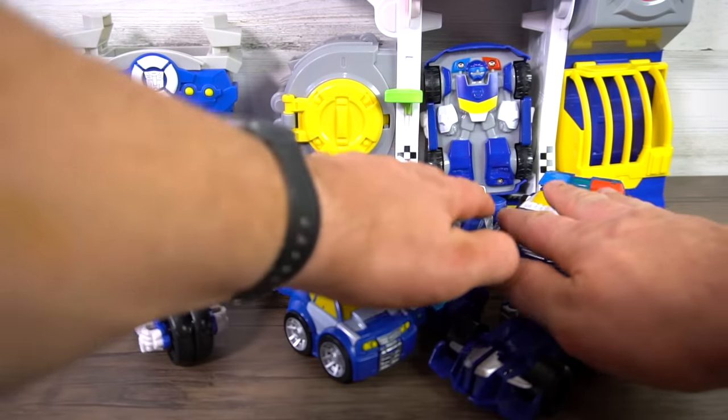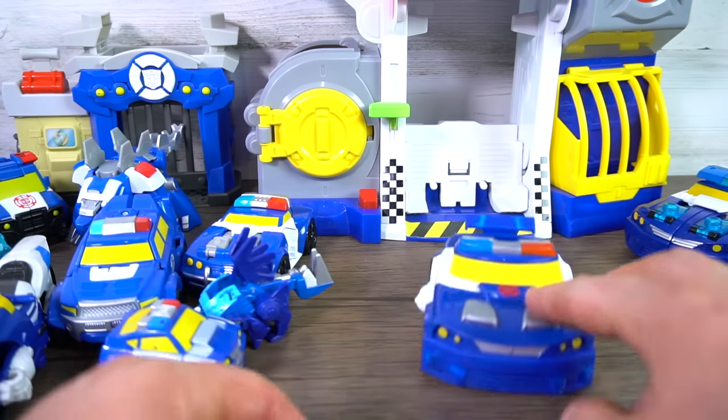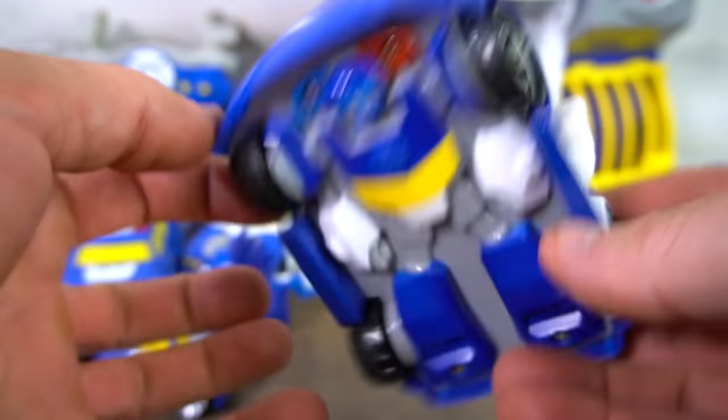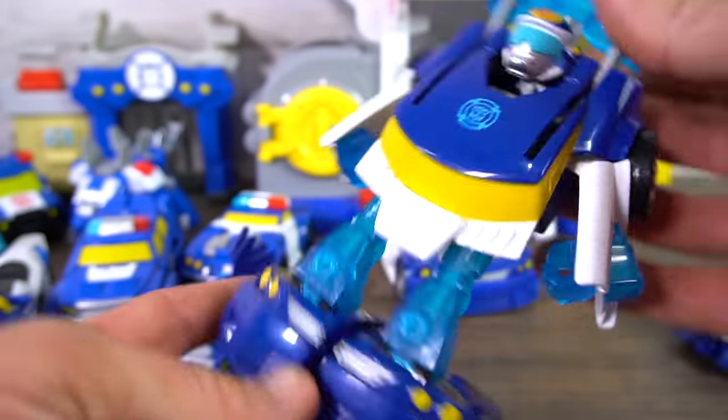Let's start with one of the older ones — the play set. You press the button, he launches out and he's ready to go on a mission. He's pretty easy to transform: all you do is stand him up. That's pretty easy!